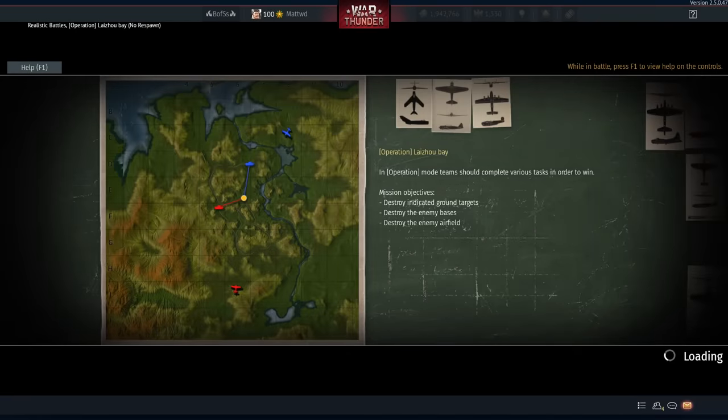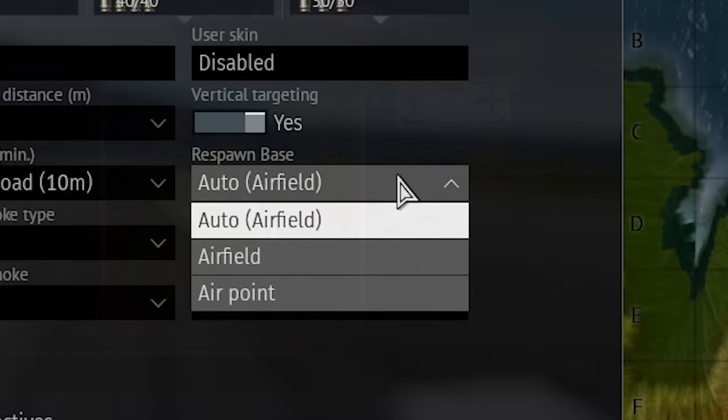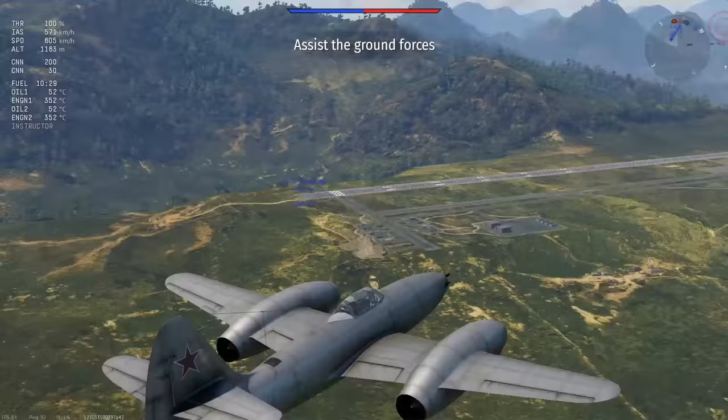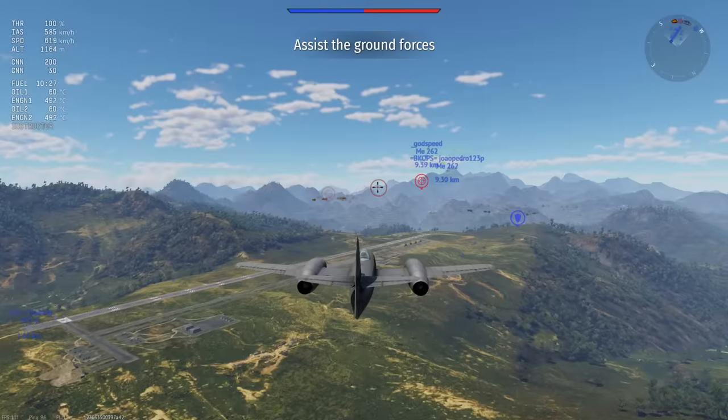The Lysaur Bay map has relatively recently come to ARB, as the map was previously only available in air arcade. However, when playing ARB, if you can remember to change it, there's an option to air spawn even when you're playing a runway spawned fighter.